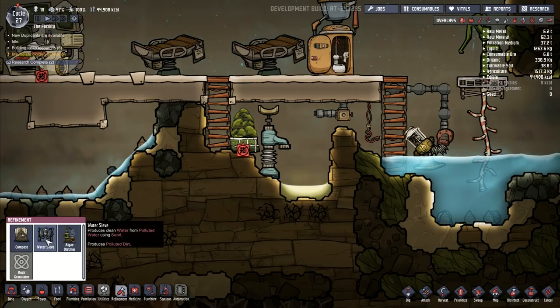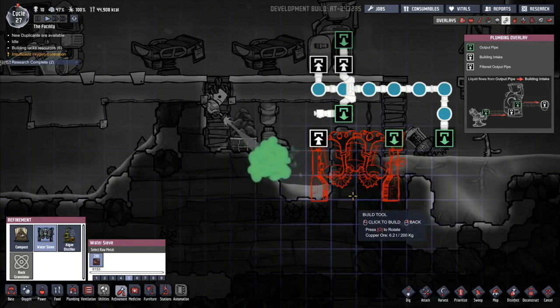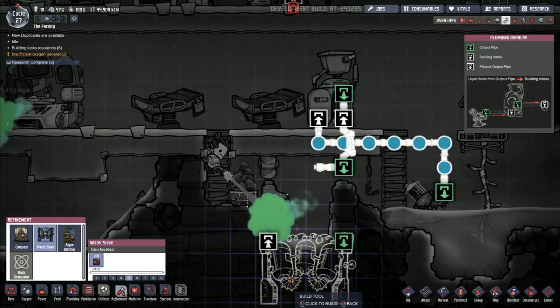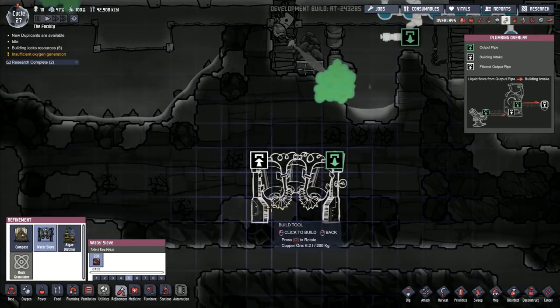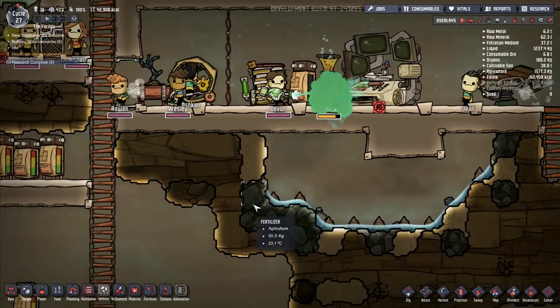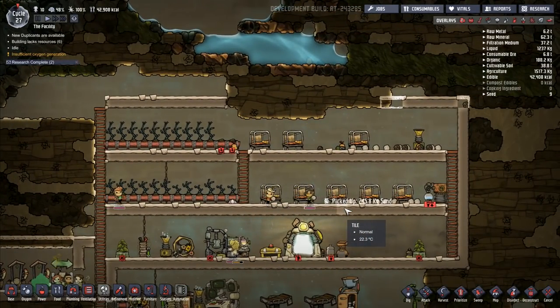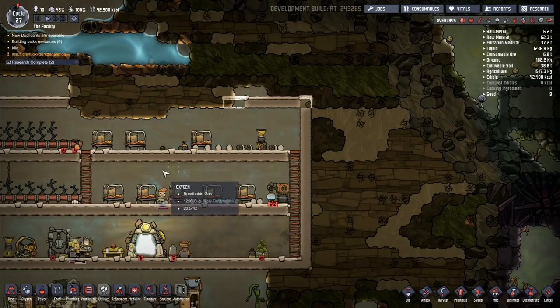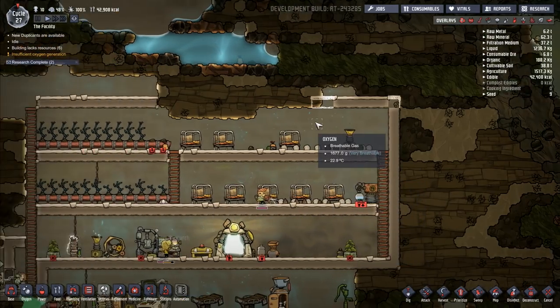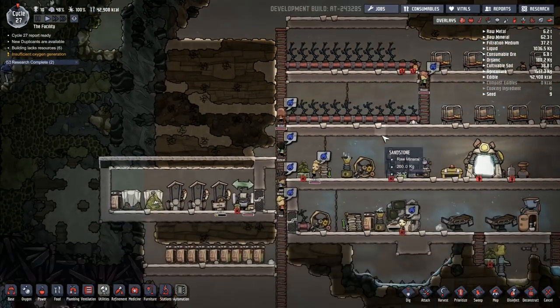So we come back over here. We've got this one — this one is now emptying out and we've got our polluted water area in here. We've got food poisoning and various other issues. But if I go to refinement and I go to the water sieve — produces clean water from polluted water using sand, and produces polluted dirt. I need kind of a big processing unit for this. I need more area. Let me get rid of that one a second — we're going to turn this bit here into it. I've got fertilizer there. So I'm going to expand out my little area here.